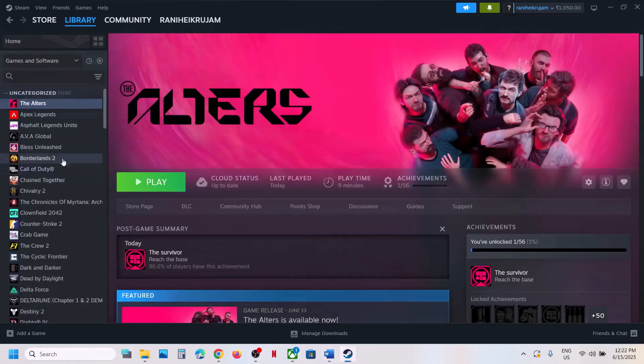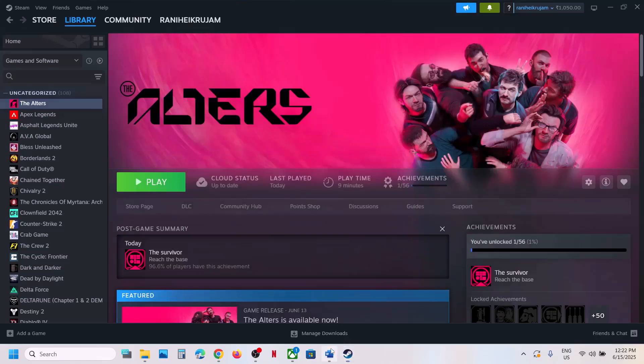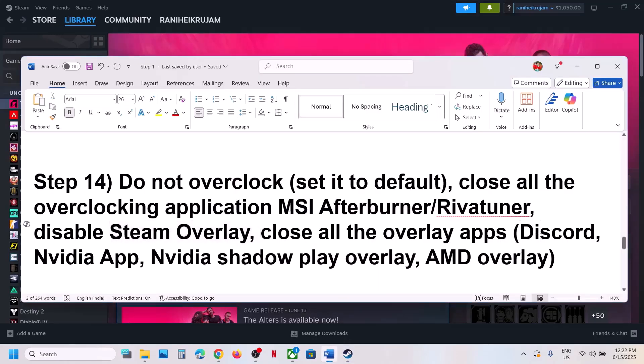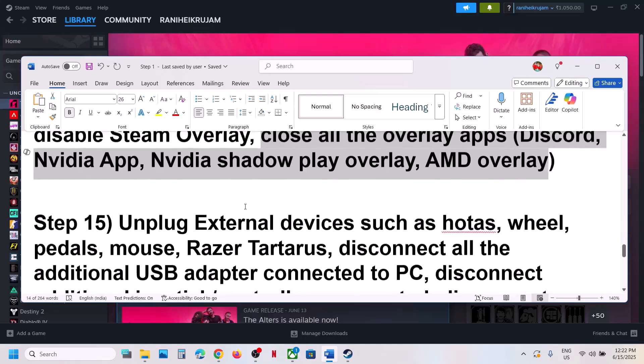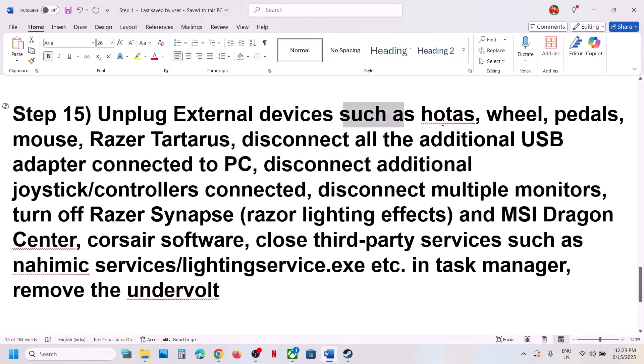To disable the Steam overlay, right-click the game, select Properties, go to General, and turn off the option that says Enable the Steam Overlay While in Game. If you have Discord running, go to Discord settings and turn off overlay. If you have the NVIDIA app running, go to its settings and turn off the NVIDIA overlay. Close all overlay applications and then launch the game.